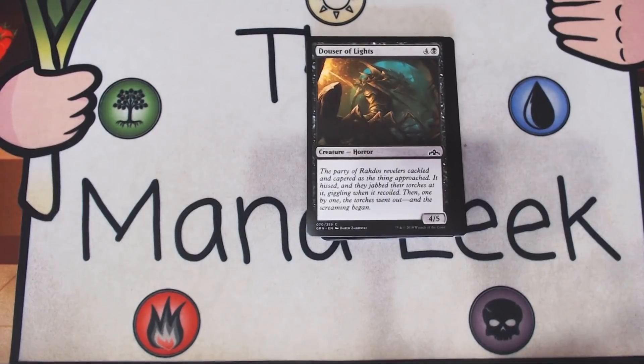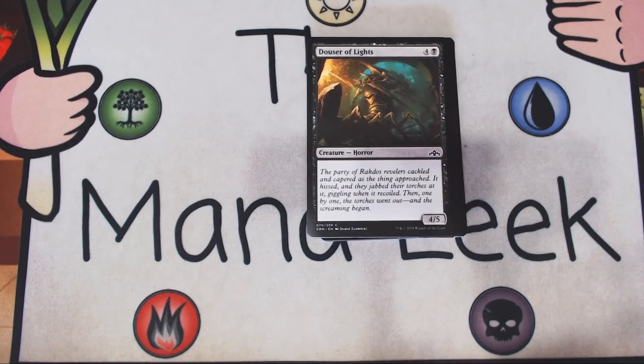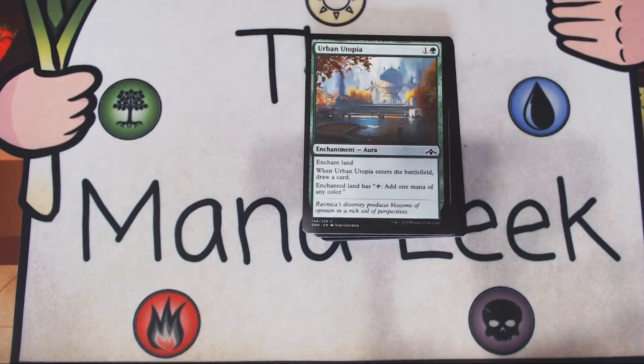Up next is Dowser of Lights — four and a black for a creature horror. It's a vanilla 4-5. It's fine — surprisingly okay-ish. I've seen people be really high on it, saying it's actually the second best common in black, and I don't know about that. I have to play with it more, but it blocks Boros really well because it actually eats through walls of mist and similar things. This kills all the Boros creatures generally. So not a first pick, but going up in the rankings for sure.